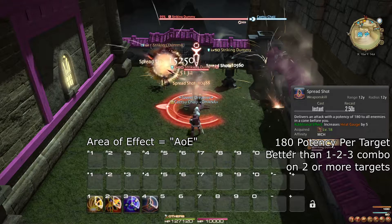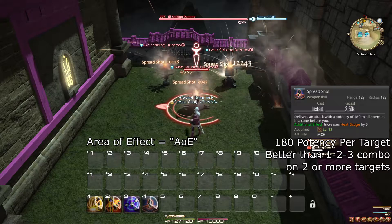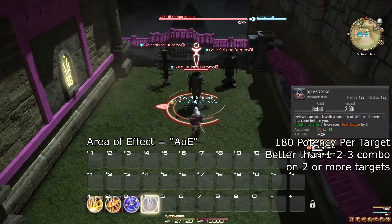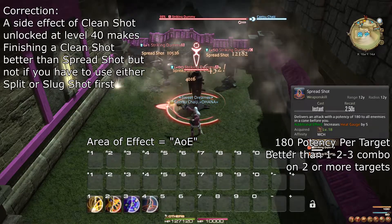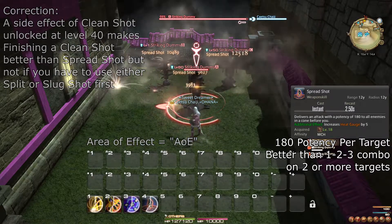Spread Shot is your area of effect, or AoE, option. For two or more targets, Spread Shot is superior to your 1-2-3 combo. Spread Shot does cancel your 1-2-3 combo, however, so if you can use Clean Shot, it is better than Spread Shot on two targets. On three or more targets, you should just use Spread Shot.